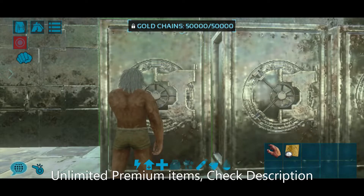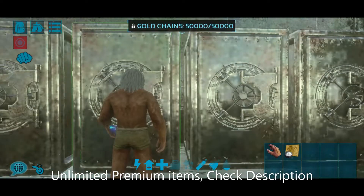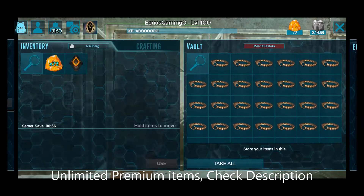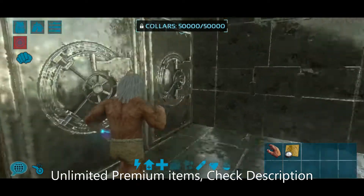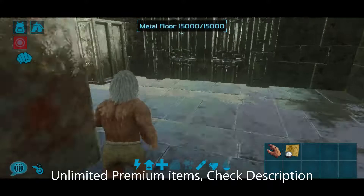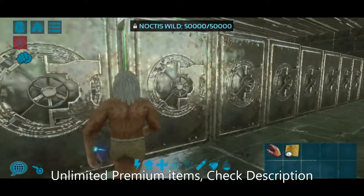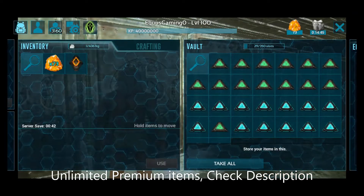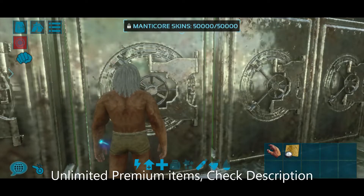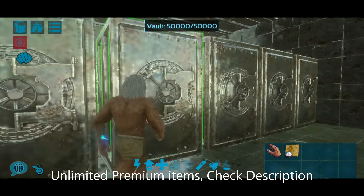So you can see here the vaults. All these vaults are filled. This silver chain is filled. You will see that this is filled with noctics. This is filled with noctics. If you want to tame the noctics in the game — this is a manticore set. This is filled with crowns.